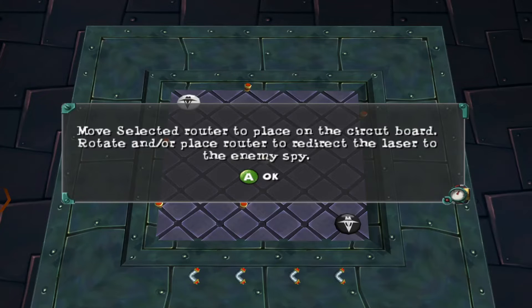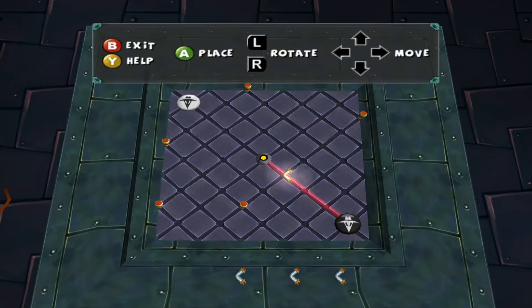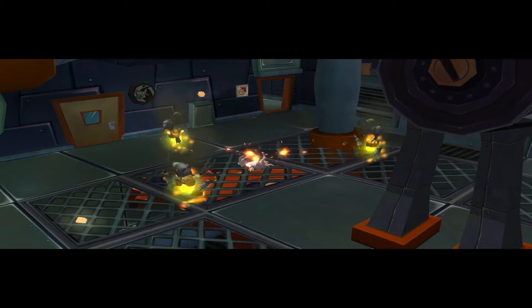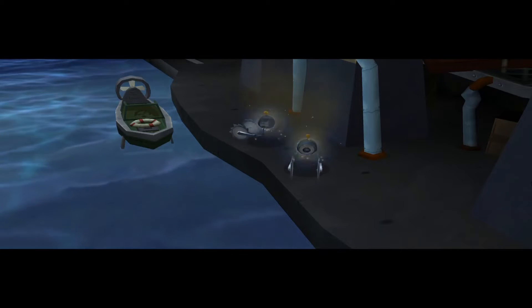Move selected router — move selected router to place on the circuit board. Rotate and/or place router to redirect the laser to the enemy spot. So we're repurposing that targeting matrix or something. Execute order 66. And they killed themselves afterwards.